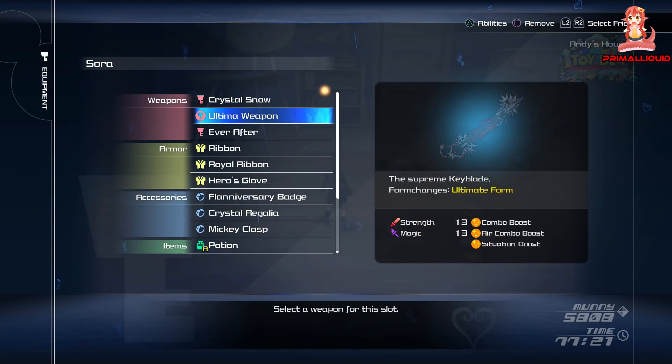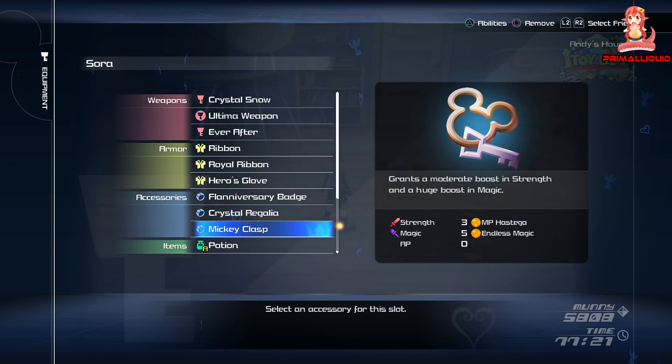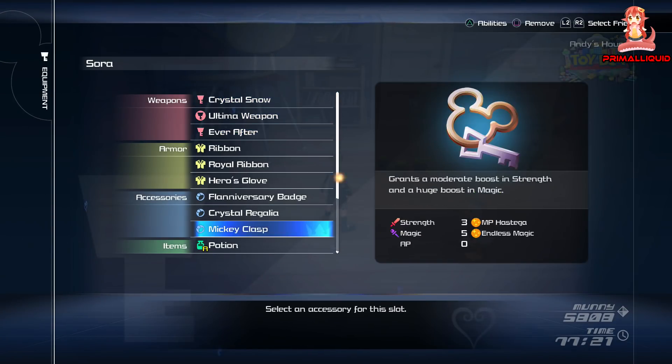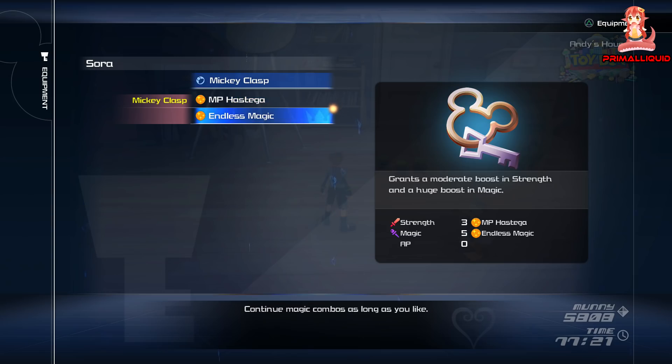The second thing you're going to need is the accessory Mickey's Clasp. We want this because of the Endless Magic ability, which lets you continue magic combos for as long as you like. In order to get this item you actually have to find all Lucky Emblems in the game.